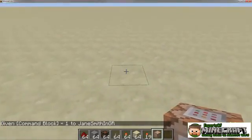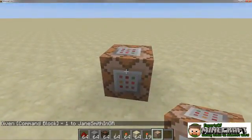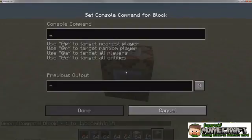You can place the command block just like you place any normal block. By right-clicking on the block you open the set console command for block interface, and then you can enter a command in the box.